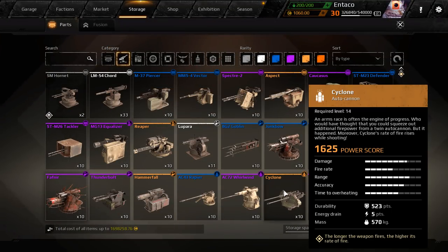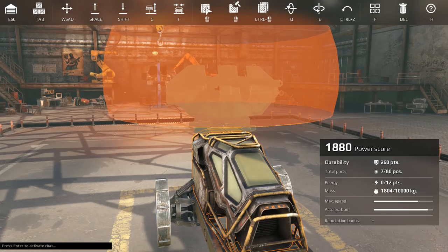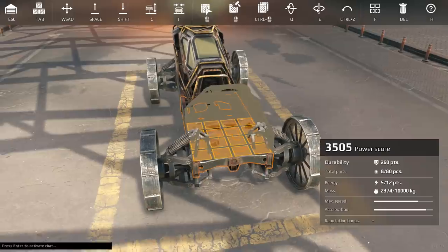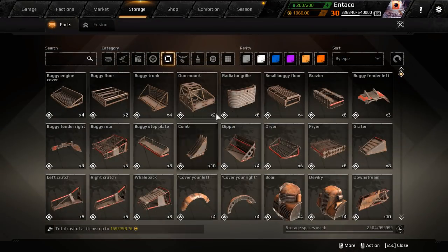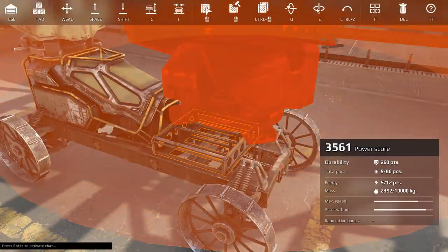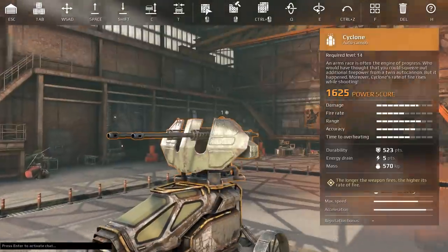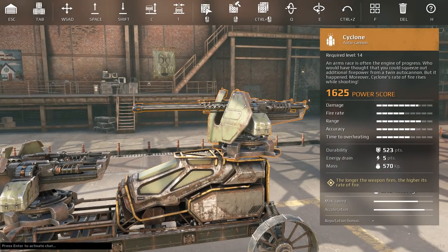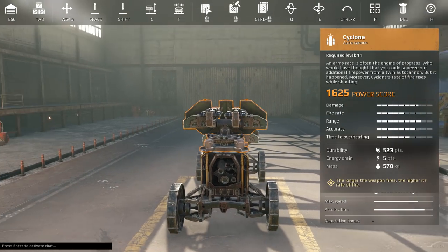Let's check out the Cyclone — that's what I'm really interested in. Look at the size of this thing! Holy smokes, this thing is massive. That is a massive, massive weapon. It's like a flak gun. The longer the weapon fires, the higher the rate of fire. This thing could definitely be souped up for sure.